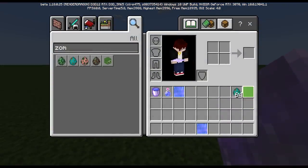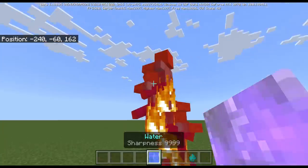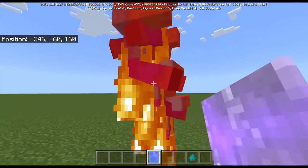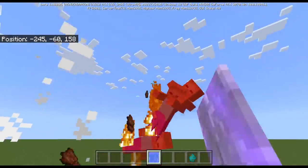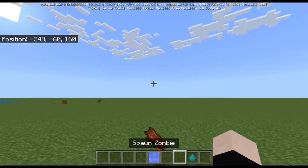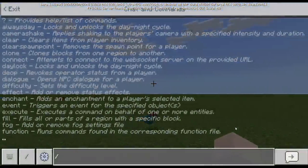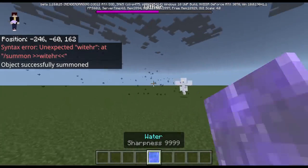The sharpness water thingy actually works. The zombies are stacking on top of each other because of my command block, but don't worry about it. You can kill this thing instantaneously, just like this. I can even summon a wither, and then I can kill it instantaneously with this sharp water.